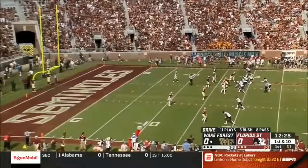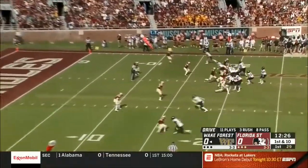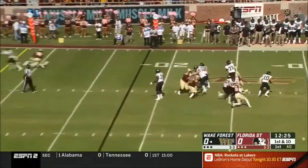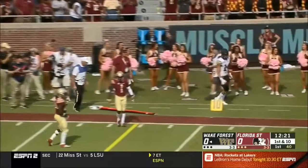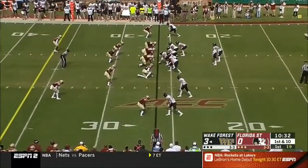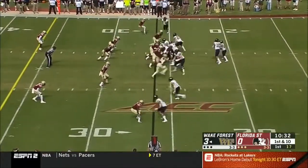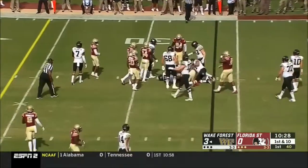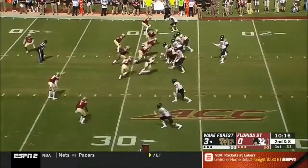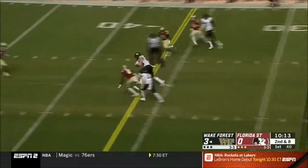The ball downfield now on third and sixth — there's a stop route right in front of him to Surratt. Hartman flushed out of the pocket and he'll throw to the sideline. So Wake Forest has a three-nothing lead. They went 15 plays and kicked a field goal on their opening series. This is series number two and it's Colburn living up to expectations so far.